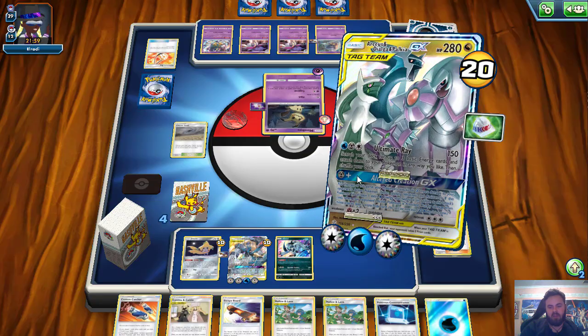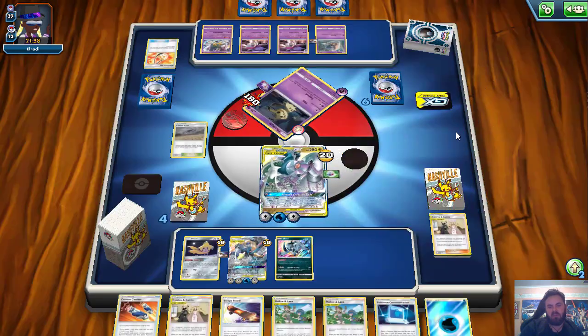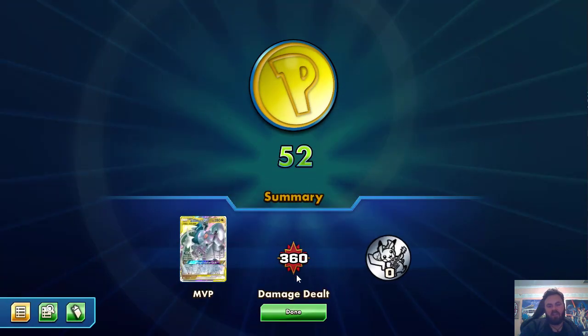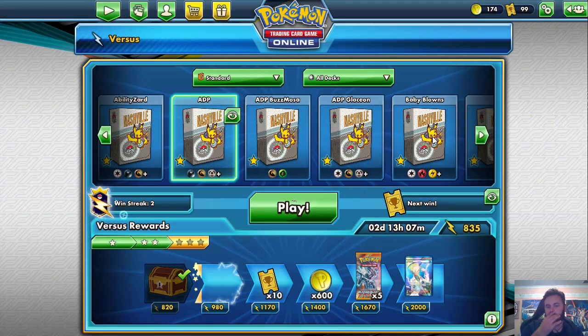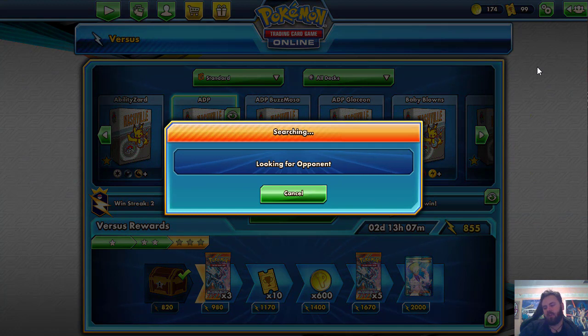We can just Ultimate Ray again for Knockout — we don't really lose anything by it. No need to move or attach energies, just take the knockout. He can put damage wherever he wants. We take another two prizes. Even with a Skateboard on Inkay it actually can't retreat now unless he puts an Energy onto it. We are in a ridiculously good position and there is a Concession as expected. We just had way too much advantage — ADP just completely shutting him down, putting in the finest of works.